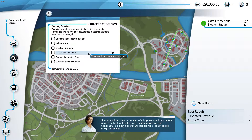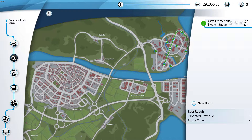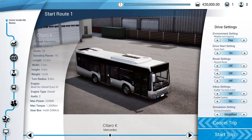I've written down a number of things we should try before getting back out on the road — just to make sure the infrastructure is okay and ensure we can deliver a robust public transport system. City Hall wants us to run a pilot night line to see how many people would use it. They'll finance an additional bus in return. I've already prepared a route — select the pre-existing route and drive it by night. That's so easy to do. We're gonna have to drive five stops, should take about five minutes.